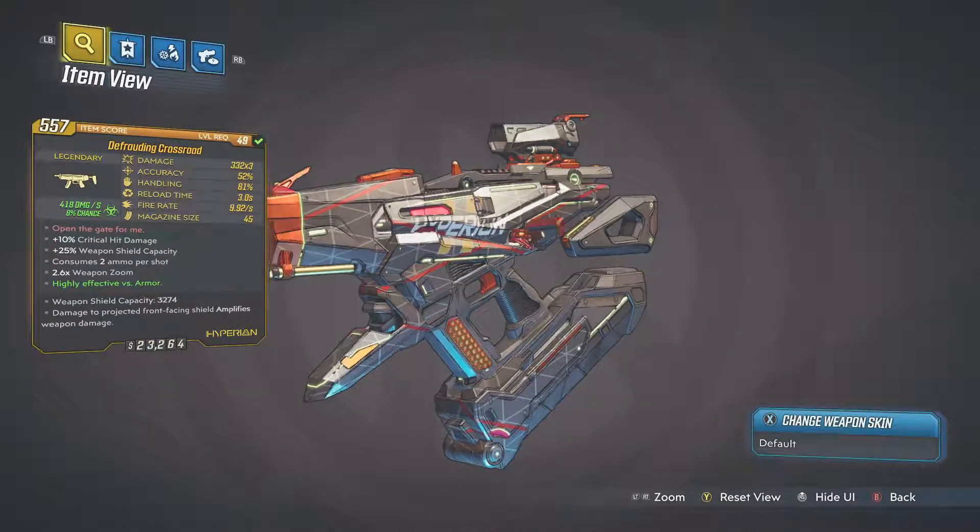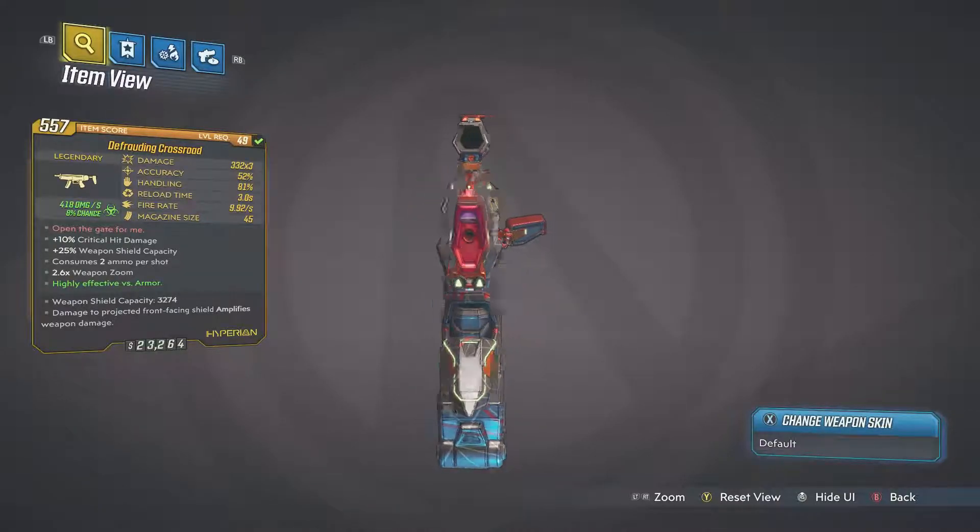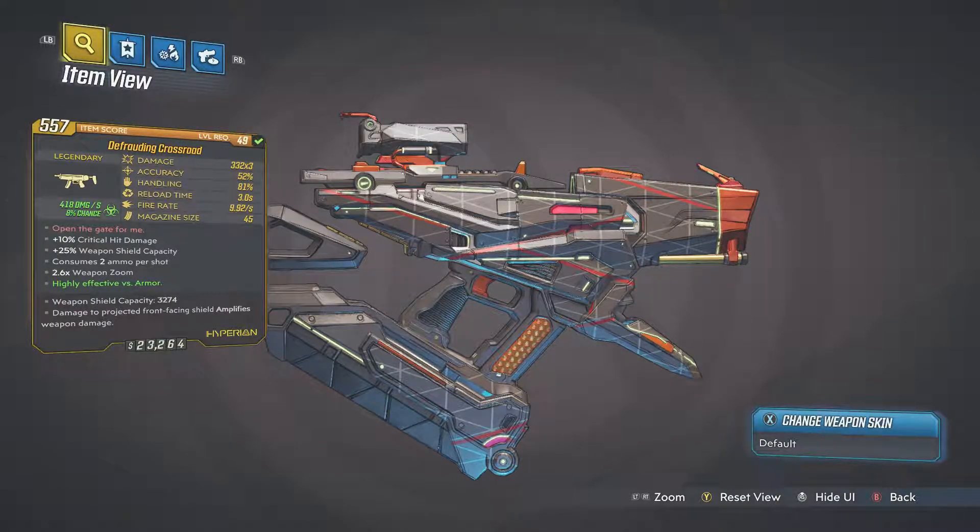Mine is accurate as hell. This one's unique in that it is a burst fire weapon — you can't hold the trigger down, you have to tap it. But it does a lot of damage over that burst. As you can see, it fires like a tri-shot effect — 332 damage times three. It has a decent magazine size, an average reload time of three seconds, a few buffs in terms of critical hit, and obviously the Hyperion weapon shield capacity. It does consume two ammo per shot given it does multiple hits.